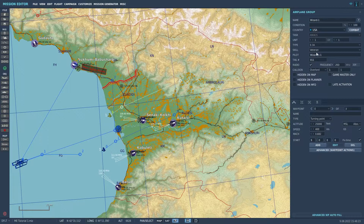Now we'll do something similar for our tanker. This time we also need to set the tanker's TACAN in the advanced waypoint property so that we can find it. Don't forget to also set its radio up.